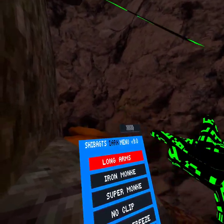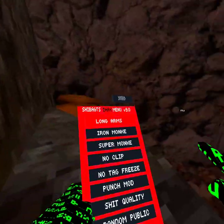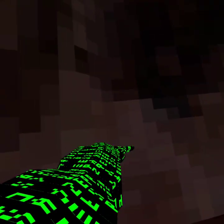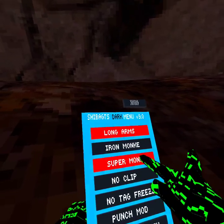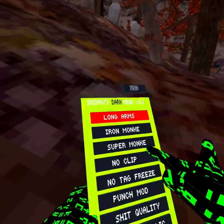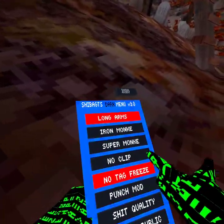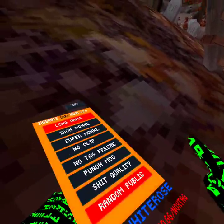So we got long arms — pretty good, it doesn't show the head, which is nice. Iron monkey, you know, just Iron Man style. Super monkey, just slow fly — not that good. No clip — we don't have platforms so we can't use no clip, but it probably works. Attack reuse punch mod does work. Random public, I don't think it works.